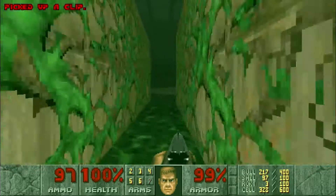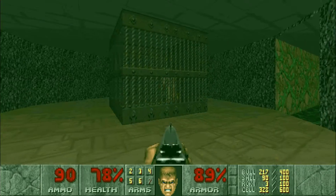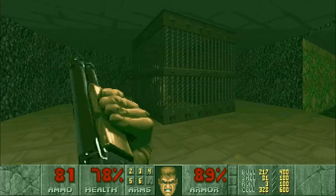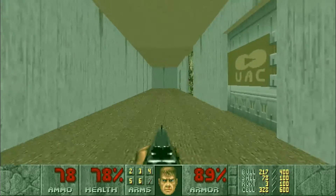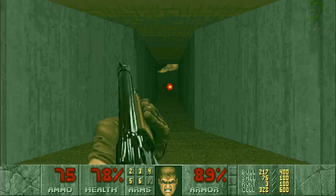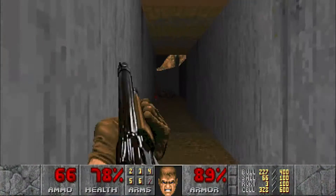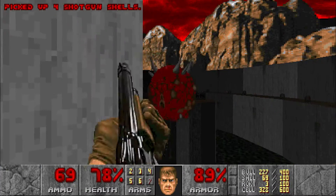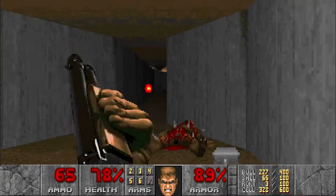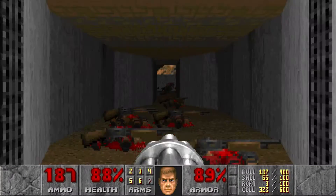There's a clip of ammo right here — pick it up and it'll open up a long hallway. Now we're gonna kill this baron, just using our shotgun because we're gonna get plenty more shells. Now there are three doors here we can take — if we take the first one there's gonna be imps and a cacodemon. Once that caco is dealt with, go through the other door because there are imps on that side as well. Get out your chain gun and mow down these shotgunners.